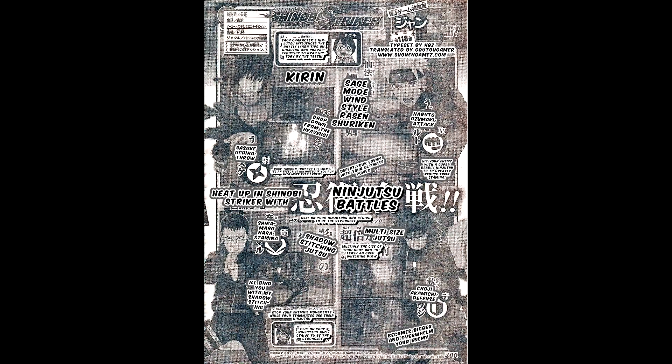So it's a jutsu meant to clear a bunch of enemies. Then we have Sage Mode Naruto — Sage Mode Wind Style Rasenshuriken Naruto Uzumaki Attack. Defeat your enemy with your ultimate power. Hit your enemy with a super deadly ninjutsu to greatly reduce their stamina.